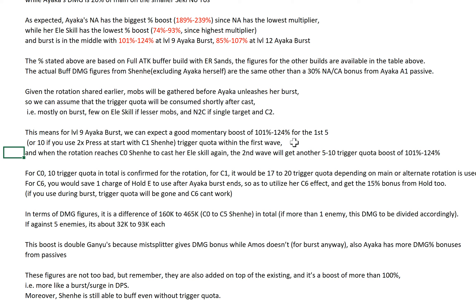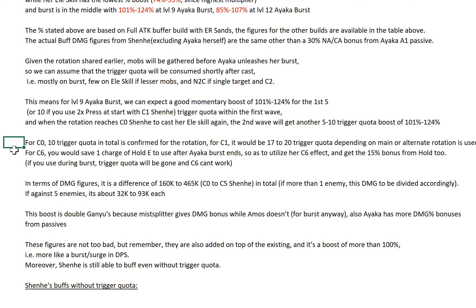When the rotation reaches casting Shenhe's elemental skill again — right after you cast your elemental burst and skill — your burst is going to get another 5 to 10 trigger quota depending on whether you have C0 or C1 Shenhe. With this amount boost, you still get a fairly decent damage boost against a single target. In fact, if you have C1, you're actually getting a boost on every single tick if you think about it. So it's a very nice and significant damage boost. For C0 Shenhe, 10 trigger quota is confirmed for the rotation — even at C0 you still get 10 trigger quota, not just 5, because you follow my rotation and cast your second Shenhe E to give 5 trigger quota while Ayaka's burst is still active.